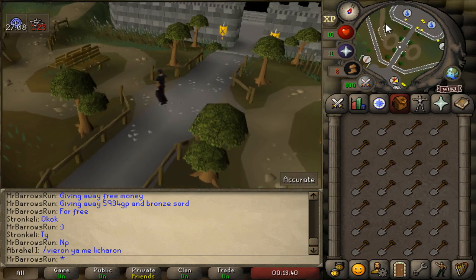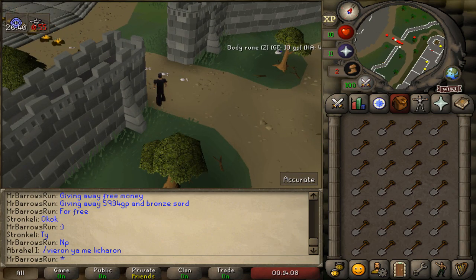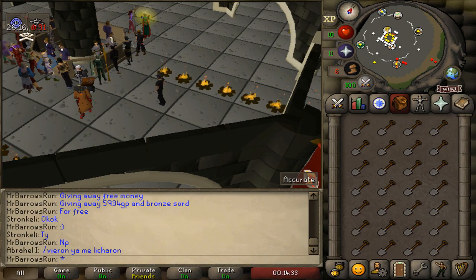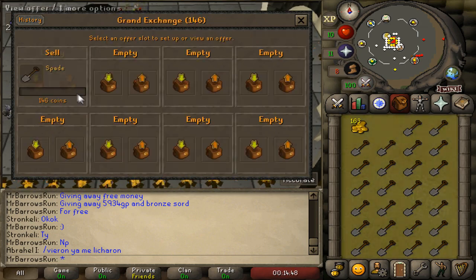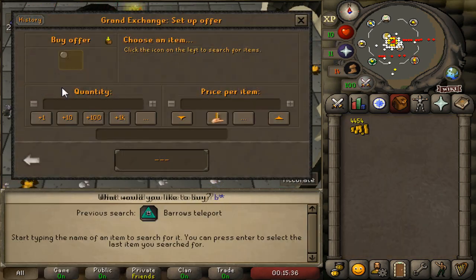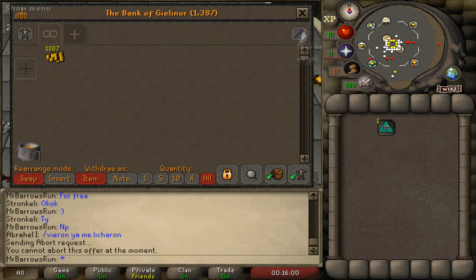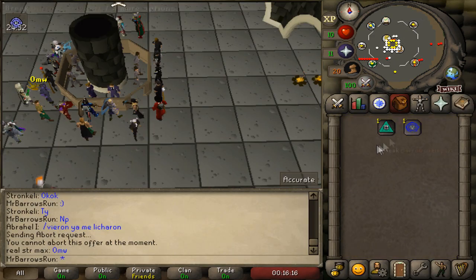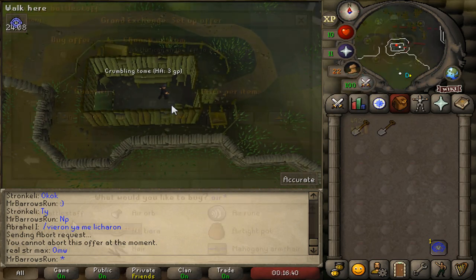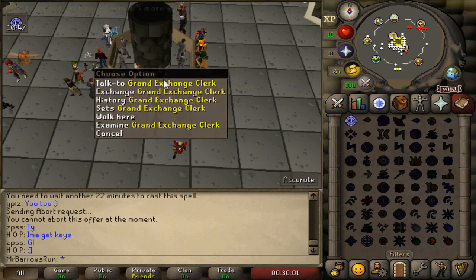Right here, there was about 15 minutes left and look at the death timer on the left corner. Look how long it takes to get a full inventory of spades — it took about 11 minutes. I needed to run all the way back to the Grand Exchange. Then, knowing I could finally take the boat, I accidentally took the Barrows teleport instead. I was so frustrated. Instead of running back, I just teleported and collected the spades again — I didn't want to waste a single second more running there.